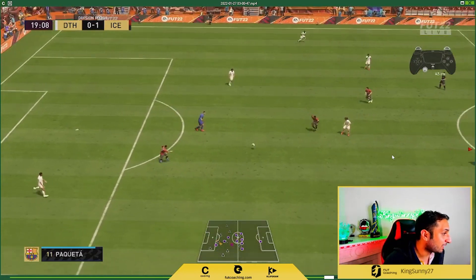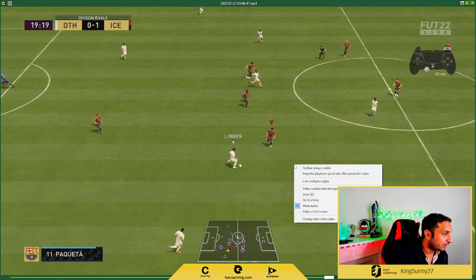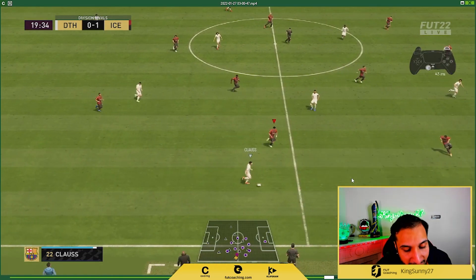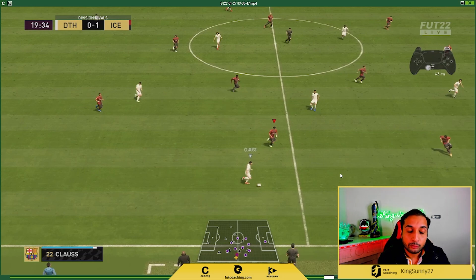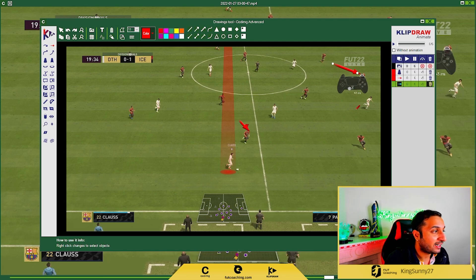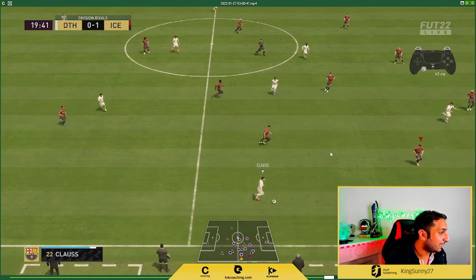Now let me show you when I use the gas-brake technique. You can see on the controller — right now I am using the R2 button with Parkway to come closer. I am only using the R2 button to come closer. I never tell you to use the L2 button alone. Now I am on the ball — I am holding R2 because he is further away and there is a lot of gap, so I cover the space by only holding R2.